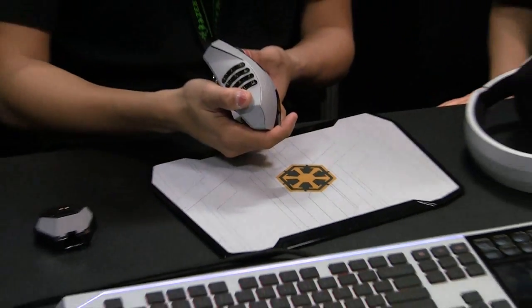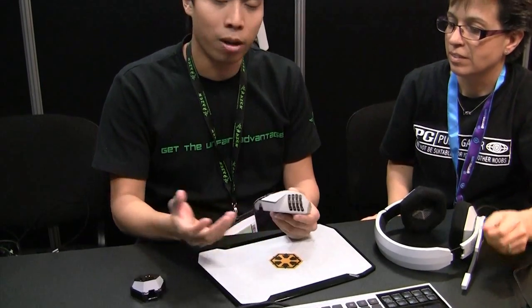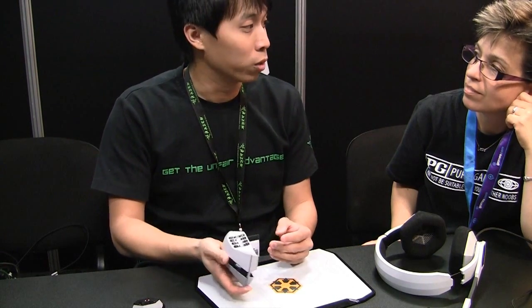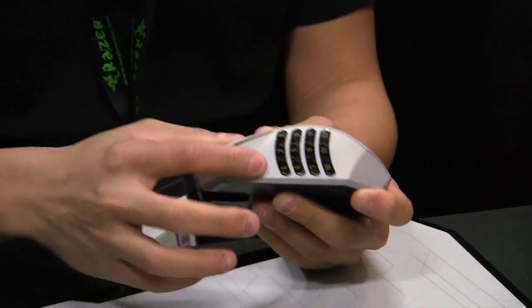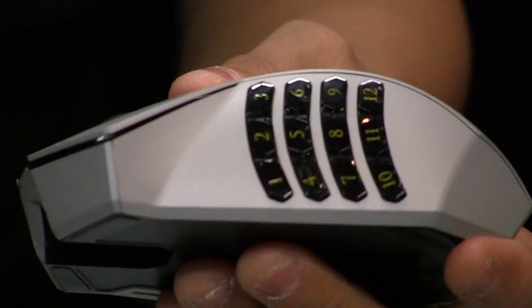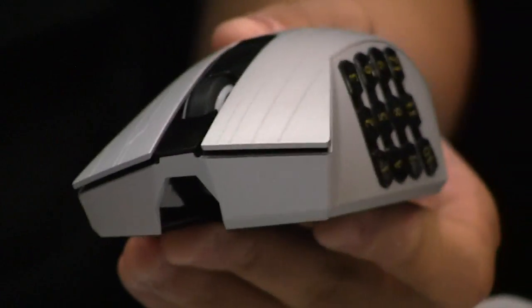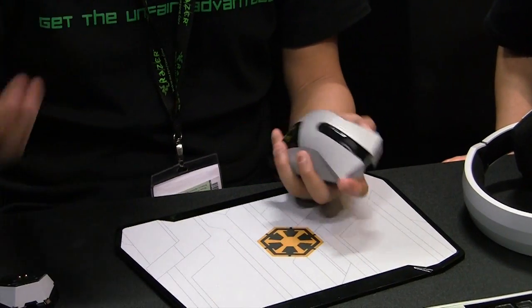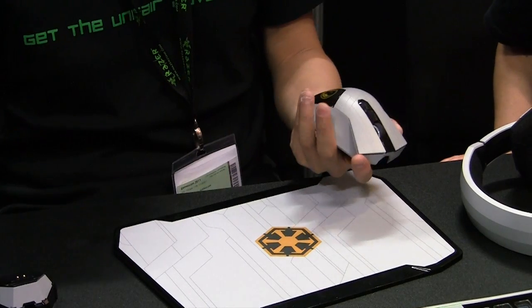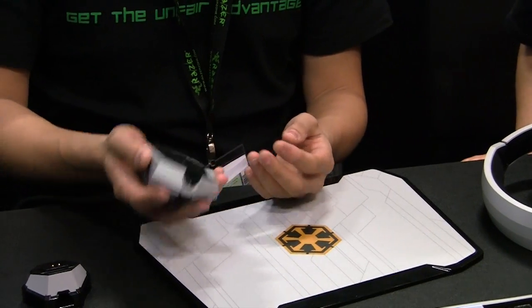Next up, we also have the mouse. It looks very much like the Naga Epic. Basically, our Naga Epic is the best gaming mouse for MMO, so we did not want to reinvent the wheel — we just reskinned it for Star Wars. You see the 12 thumb buttons here. You can remap them to your 1-through-equals keys, so for MMO gaming you have really high-level control. You do not have to reach out in awkward positions for your abilities, especially when games have a lot of spells and abilities to trigger. This is very popular for MMO gaming.